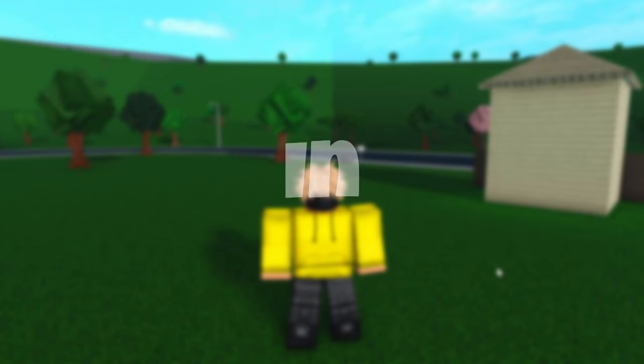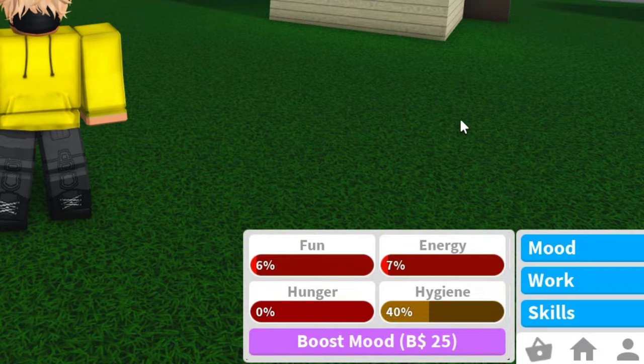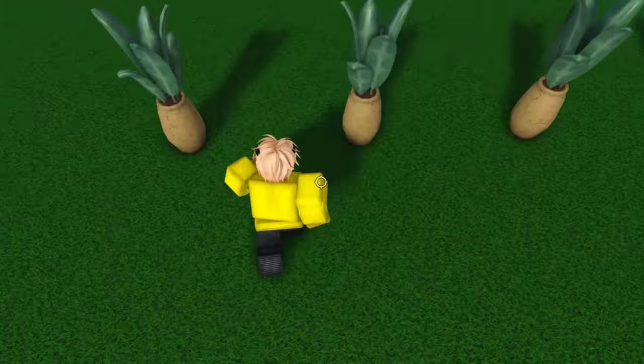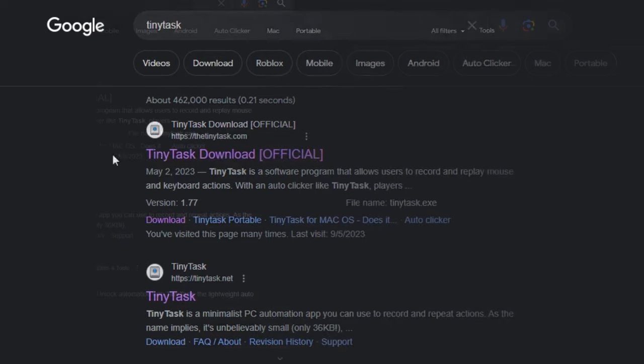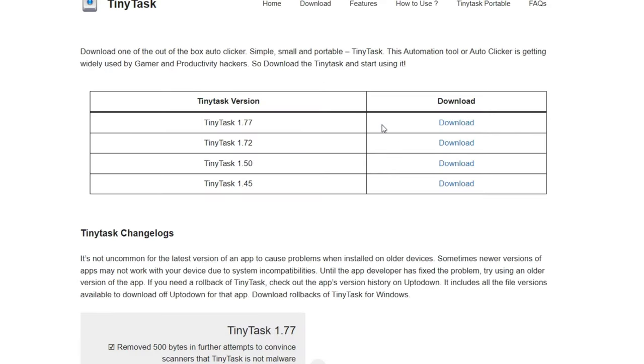How to make the best AFK farm in Blocksburg. First thing you need to have your moods on the lowest, because depending on your mood that will affect your speed. With all of your moods on the lowest, go to Google and download the official TinyTask. Press on download and get the newest version.